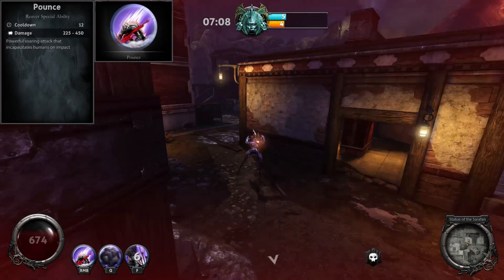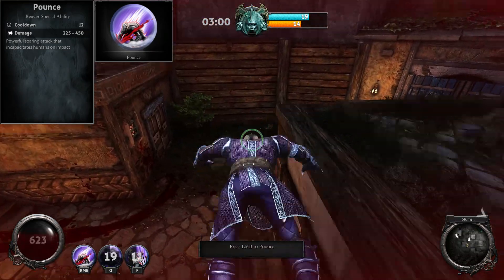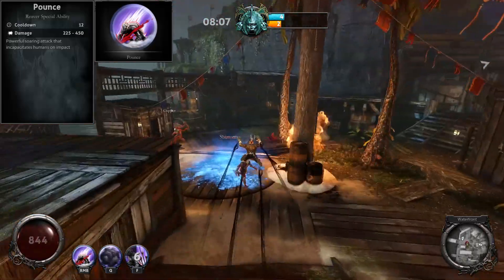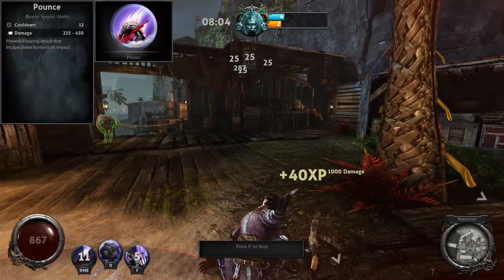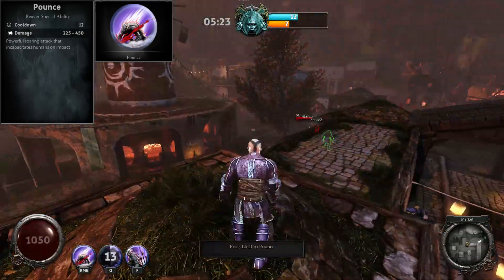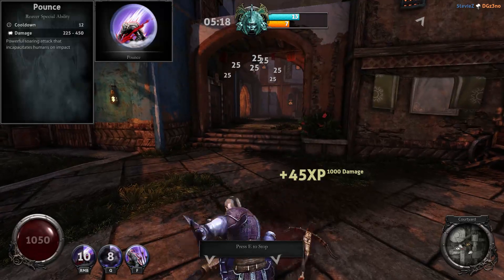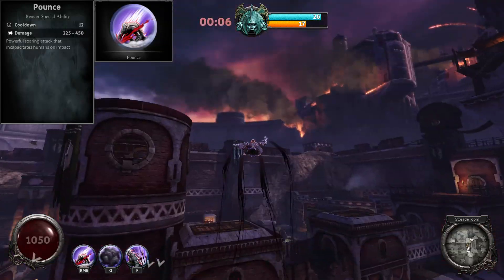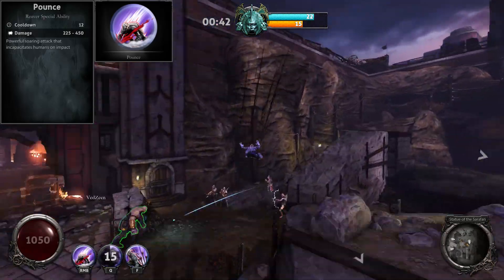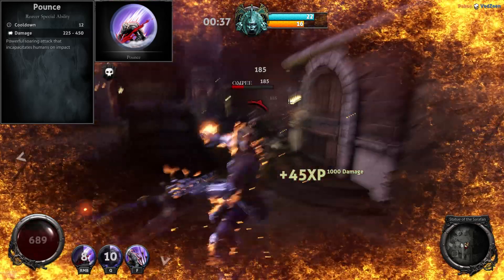The Pounce ability is perhaps what distinguishes the Reaver from all the other classes. It's one of their special abilities — what makes him a natural hunter. It has a short period of preparation, and once it's charged, it hinders your movement speed. But once you use it, and if done right, you can jump on your prey from a very low level. Not only does it do a good amount of damage — if you don't get interrupted — but you also incapacitate your victim for the whole duration. This is just one of the ways for the Reaver to initiate combat.